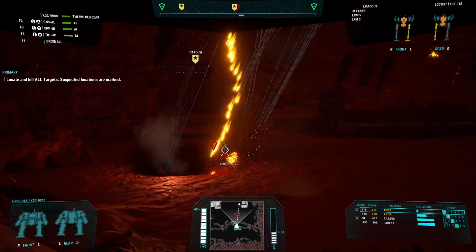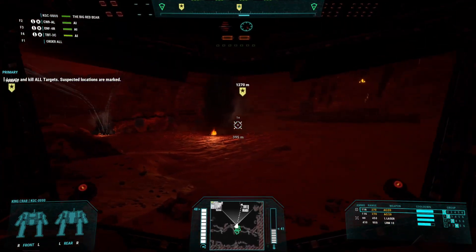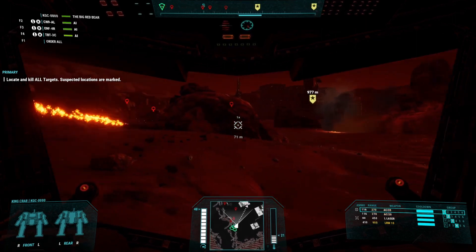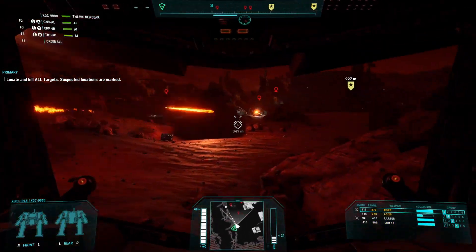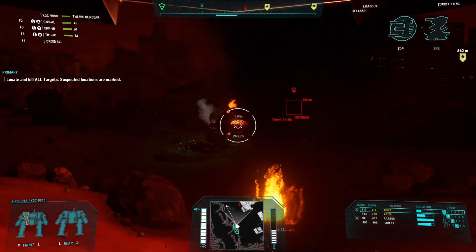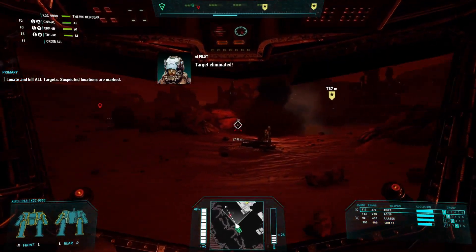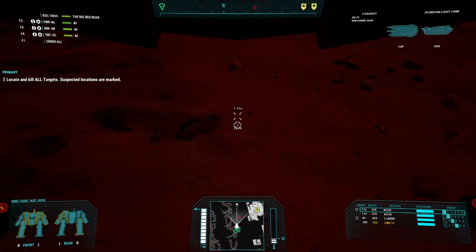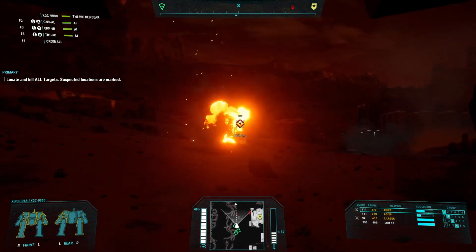The AC-20 has no peers in the original 3025 setting. There is no allegory to the PPC or large laser or really anything of note. The closest comparison that can be made is to that of the medium laser, though these weapons are dramatically different in their use and weight. Weighing in at a shocking 14 tons, the AC-20 is the heaviest single weapon in all of 3025 that can be outfitted on a battle mech. It also takes up an enormous 10 critical slots in any mech compartment it is installed in. This size makes the AC-20 fragile in game terms, as the likelihood of knocking out or destroying it from a critical hit is extremely high — it only takes one slot being damaged to end its use.